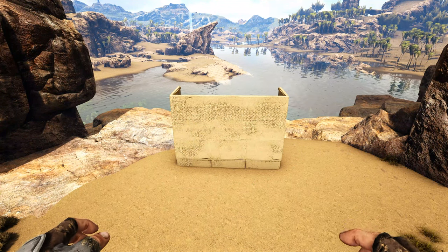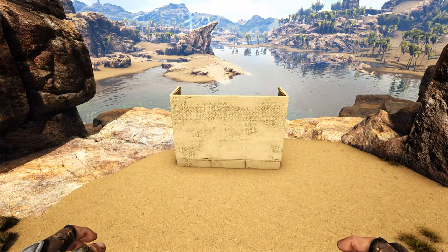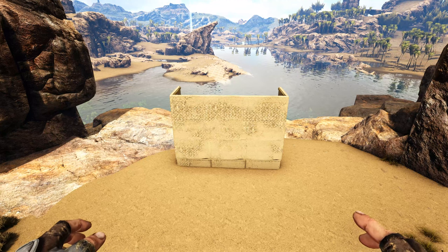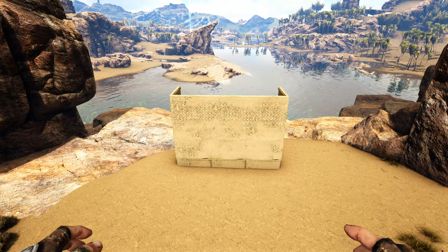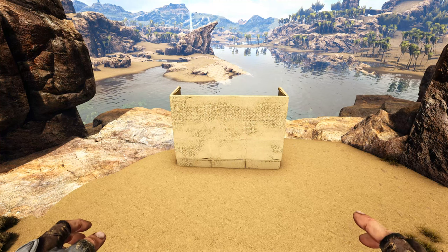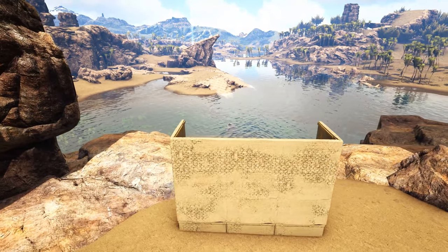Before we get started with the balcony, I've laid out a three-wide adobe foundation and added three-high adobe walls to each of those foundations. The height is only to give our balcony a more realistic look so that it's not sitting on the ground. However, the width is important — you will need a three-wide space to do the balcony the way I'm about to show.